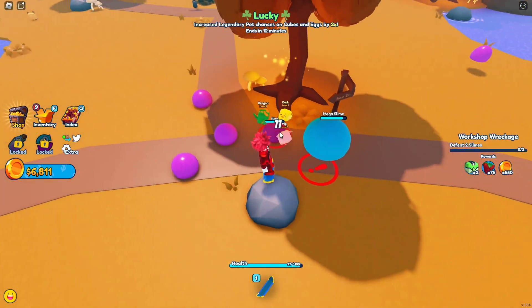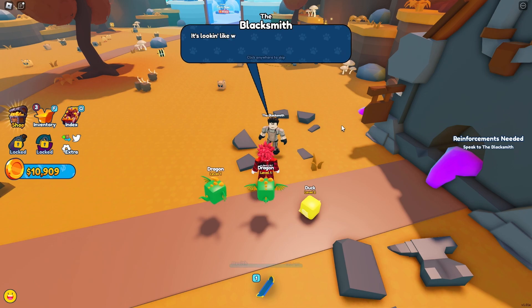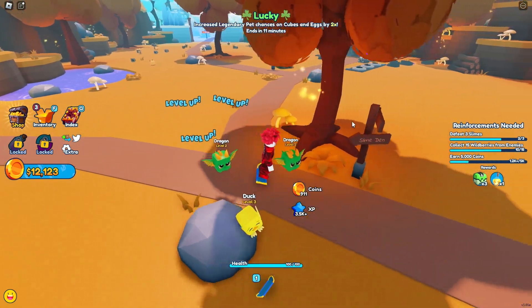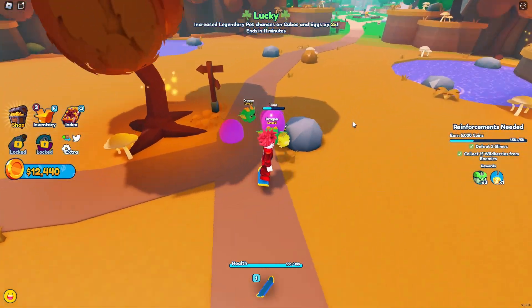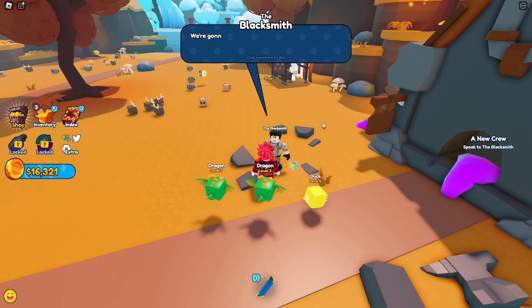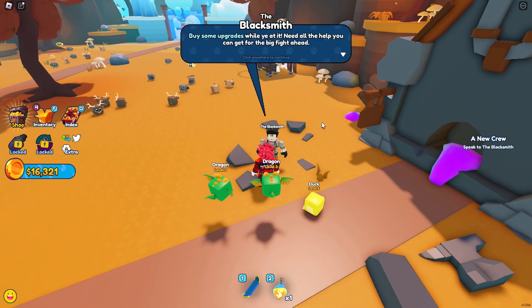Let's go ahead and beat some slimes. I gotta put my other dragon on first. The blacksmith says not half bad, but measurements were off and we need to pile coins to fully reinforce it. He offers a special elixir of his own craft. We gotta defeat three more slimes, collect 15 wild berries from enemies, and earn 5,000 coins. We got two slimes down, we need another to spawn — smack them up, beat them down. Now we need to get 5,000 coins, so let's smack more slimes. We earned 5,000 coins — let's talk to the blacksmith.